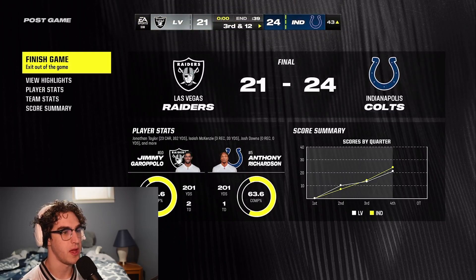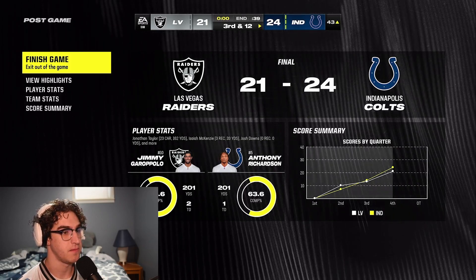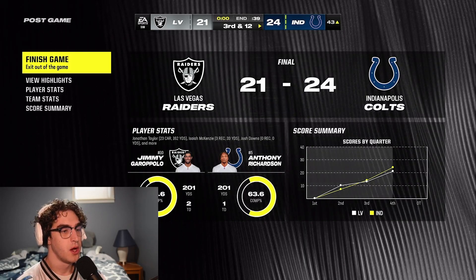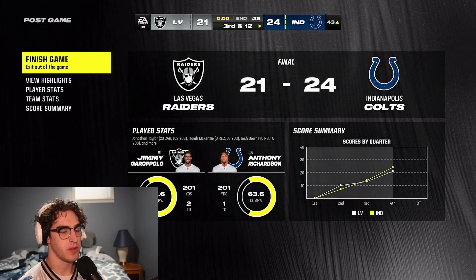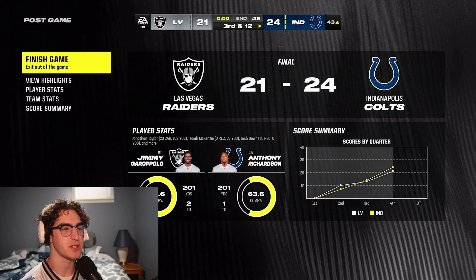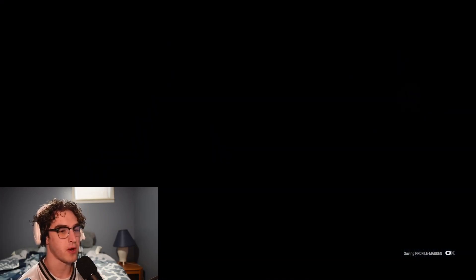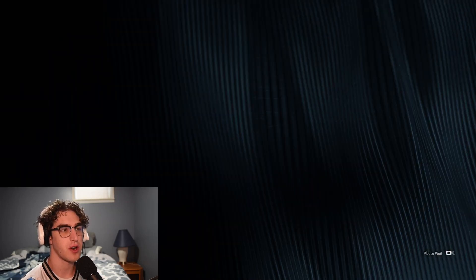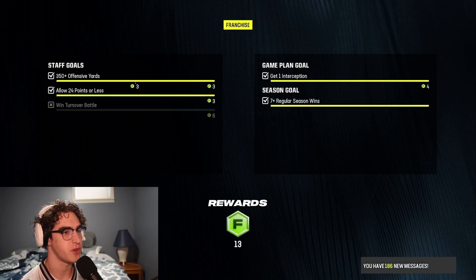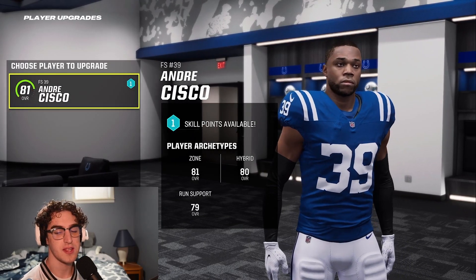We played really well on defense. On offense — the interceptions might suggest otherwise but we took care of the ball, went for it on some fourth downs which is why we didn't score as many points. Definitely would have been in the 30s if we converted some things. Great game — happy with it. Up to 10 and 6. All we're doing is winning. For a first year team that started 3-3 we've played really well. Franchise rewards — 13 points. Andre Cisco gets an upgrade point! Let's go!